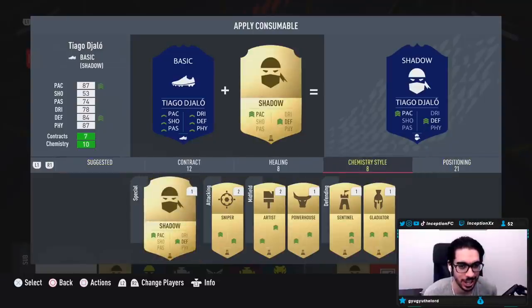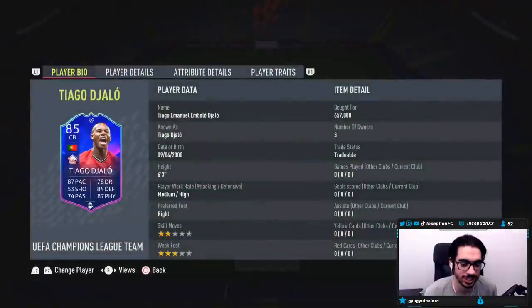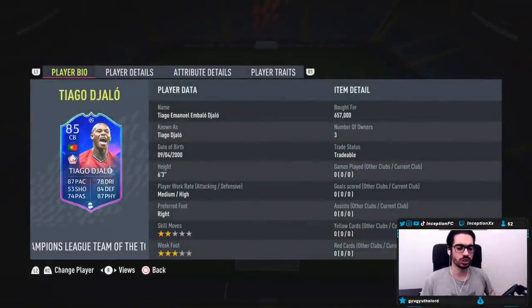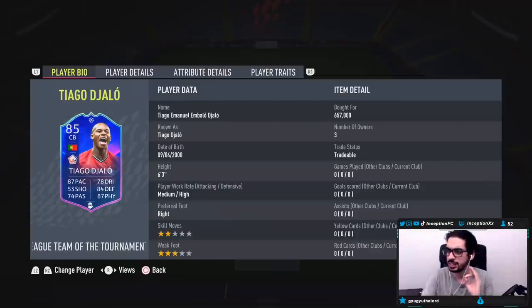This card looks really, really saucy, to be honest with you — like so much sauciness on it. We're taking a look at a card who is 6'3", medium-high work rates, 2-star skills, 3-star weak foot. Already starting off really hot on the card because the height is fantastic, the work rates are fantastic.